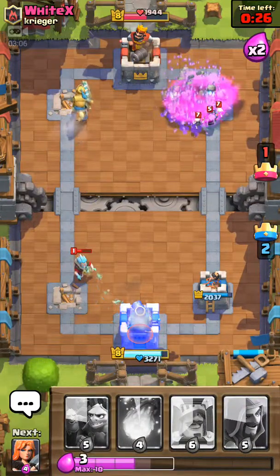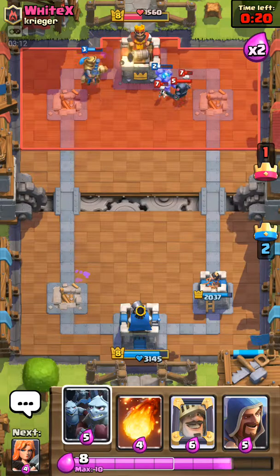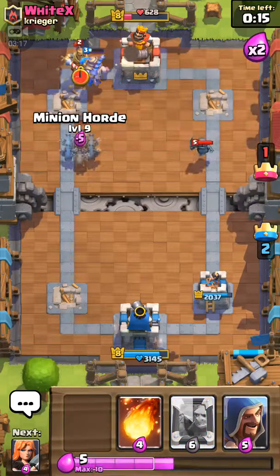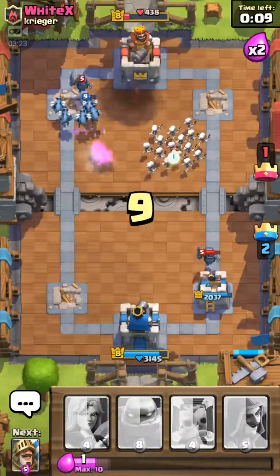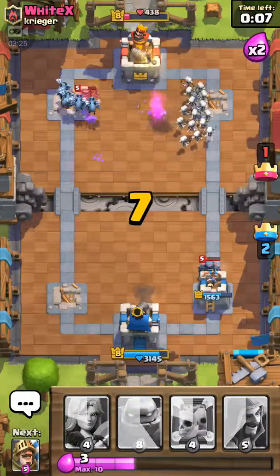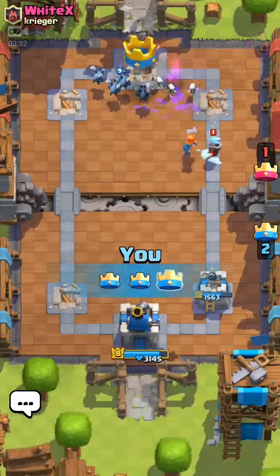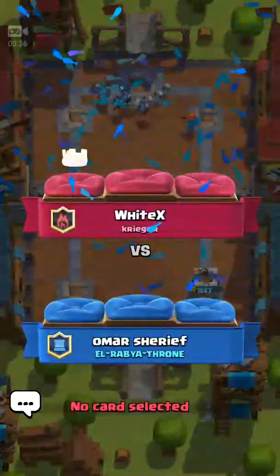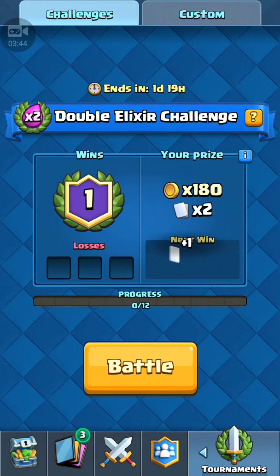I'm saving my elixir to put the minion horde — actually maybe I don't need the minion horde. The golem's explosion killed the skeletons. We're winning. This game is sometimes too easy and sometimes really hard. I really need the three crowns because I want the king, the countess — and I got three crowns. Okay guys, that's our first one. Let's get into another battle.